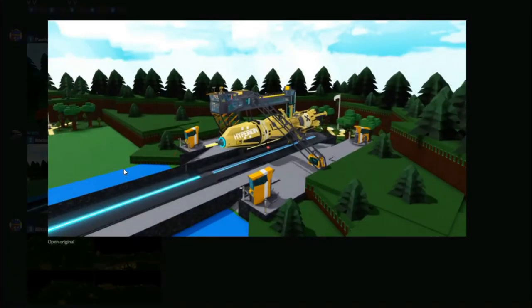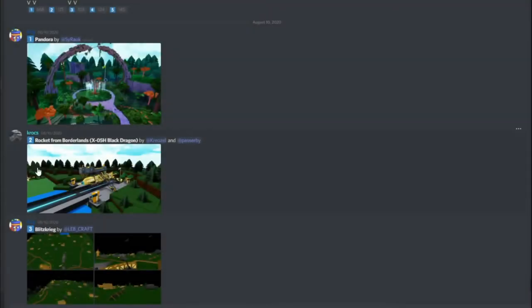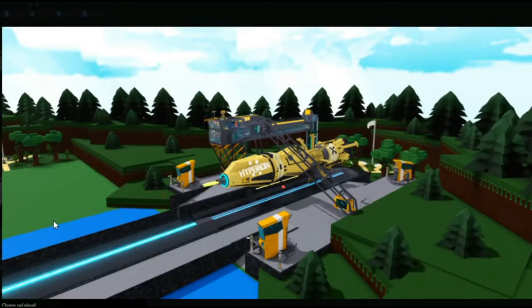The next one is Rocket — Rocket from Borderlands, if I'm not mistaken — by Crozel and Passerby. This is a really nice build. It has a lot of blue highlights, very yellow. I've never played Borderlands in my life, but it seems like a cool game from what I can see from this build.